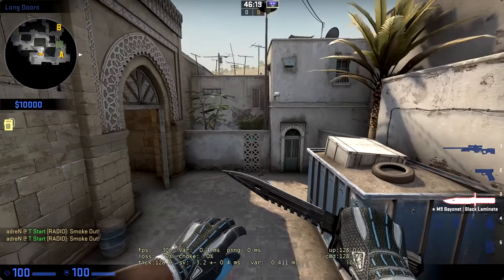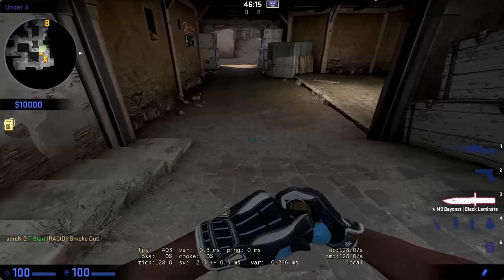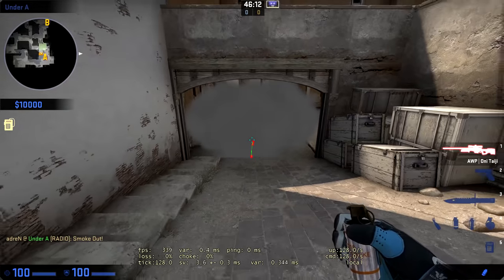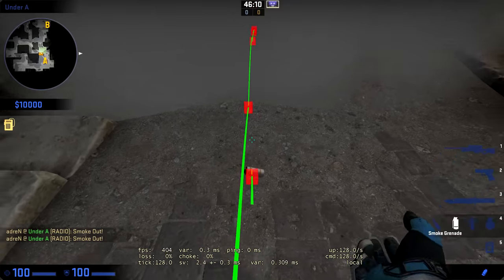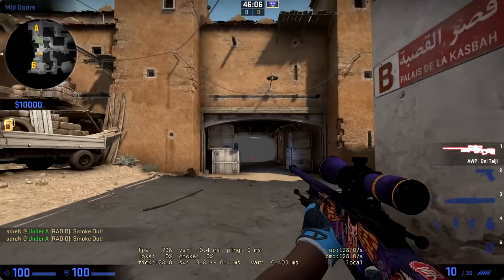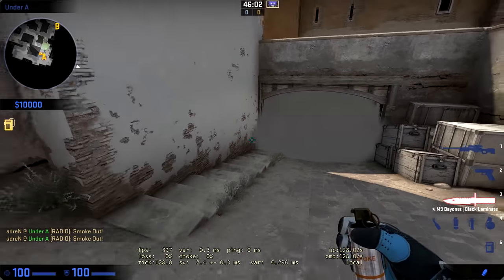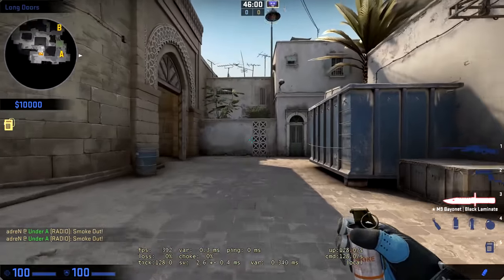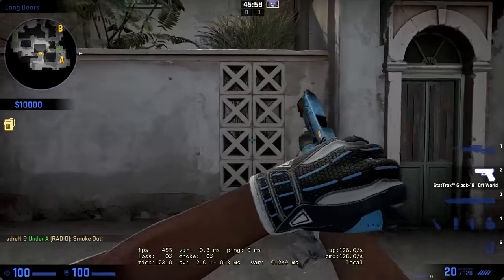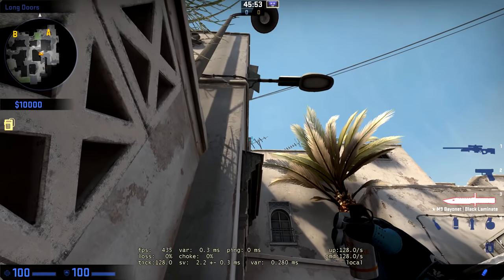Next we're going to talk about a deep CT spawn smoke. The key here is to not get it super deep, because people on the far side will be able to see over the top of it. The smoke I'm going to show you is very good. Come here to the middle of this little brick area — it's a very easy smoke.